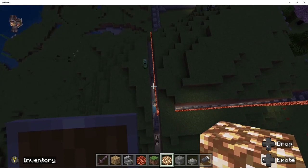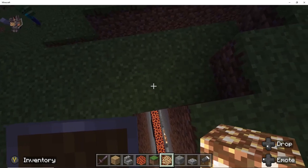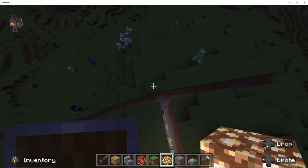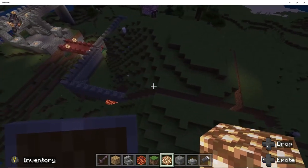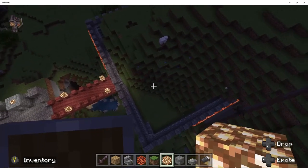Now we have to take away this whole piece of mountain this way and the whole piece that way. I decided to do the whole mountain, but after doing this for a while and realizing how much work it actually is, I decided five blocks was more than enough space around my castle to make it safe.